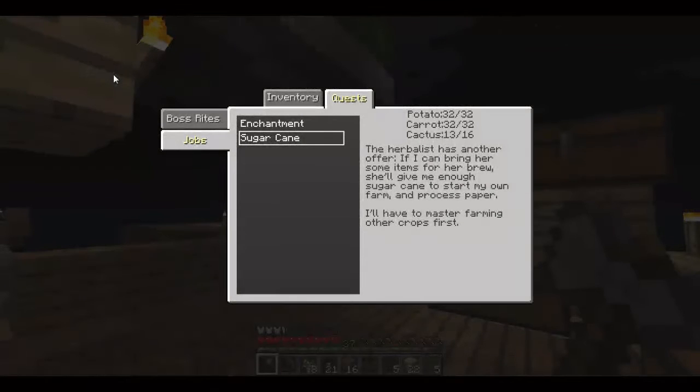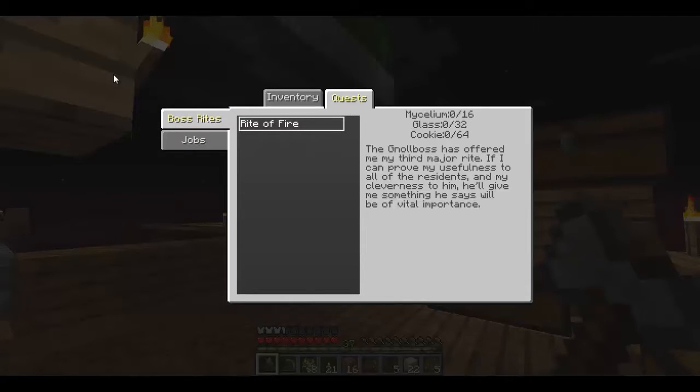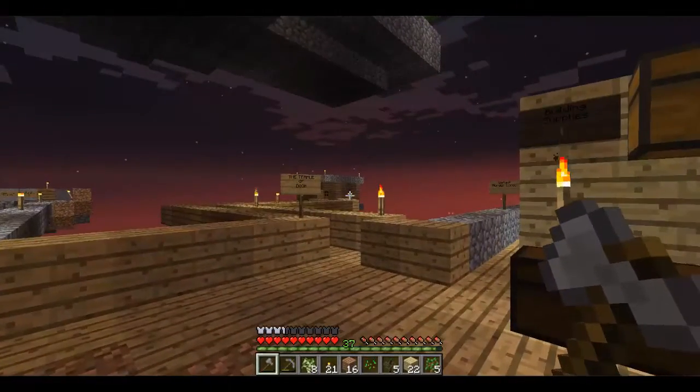Welcome to another episode of Sky Den. We need three more cactus, then sugarcane to make bookshelves and complete the enchantment job. We need spider eyes too - we got the jack lanterns. From there we can complete the rite of fire because we need a silk touch to mine the mycelium, and then we can cook the cookies. Lots of stuff going on.